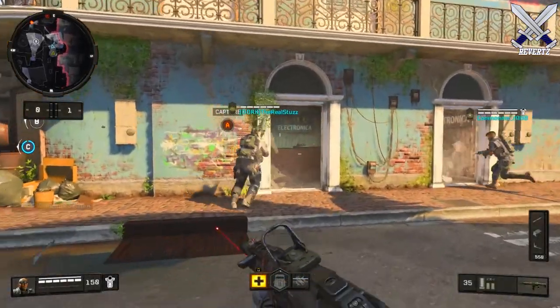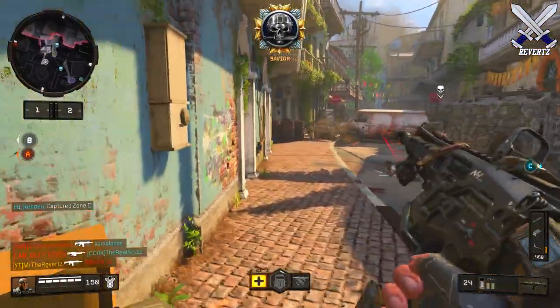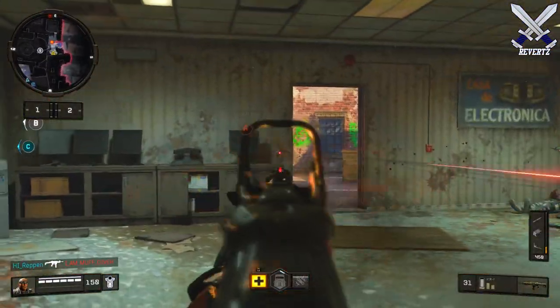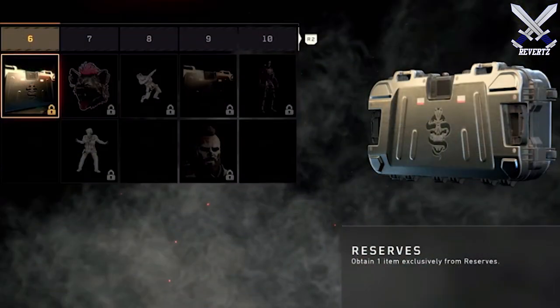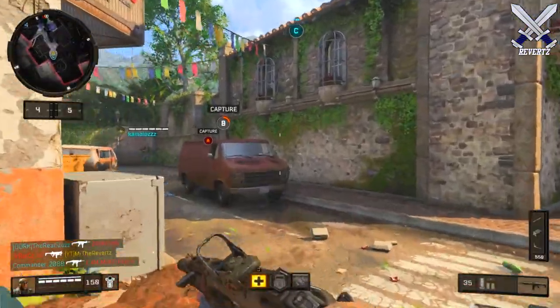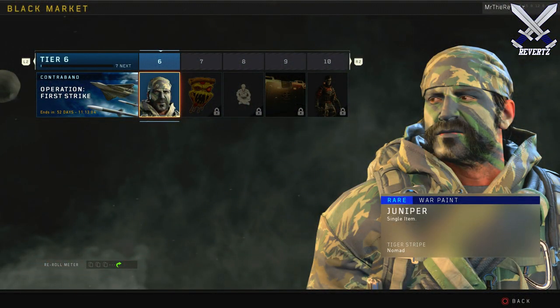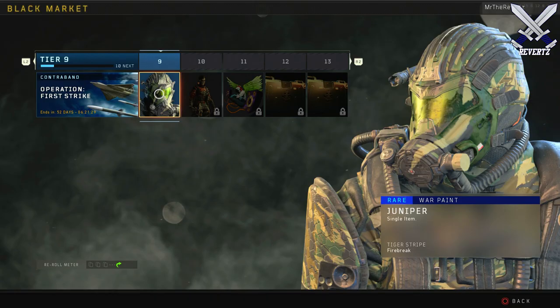What is up guys, TheReverts here. Yesterday we got a pretty huge update in Black Ops 4 that brought the new Contraband stream system. If you also played yesterday, you may have noticed items called Reserves that you can unlock by leveling up to a certain tier. It's been a bit of a mystery until now — I grinded tiers 6 and 9 to show you guys, but they are pretty anticlimactic to say the least.